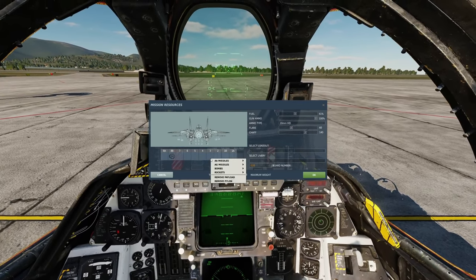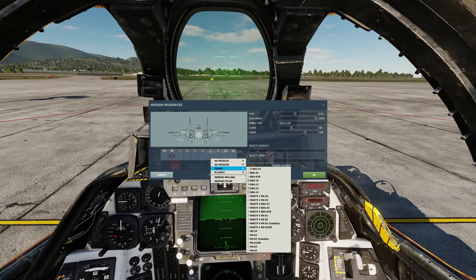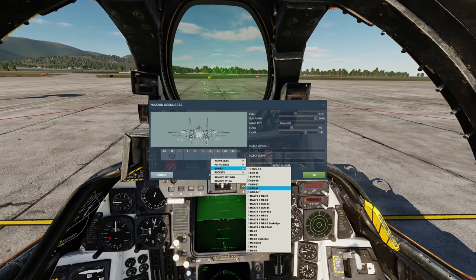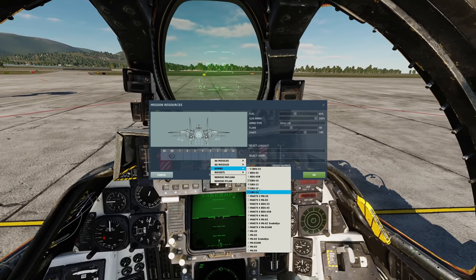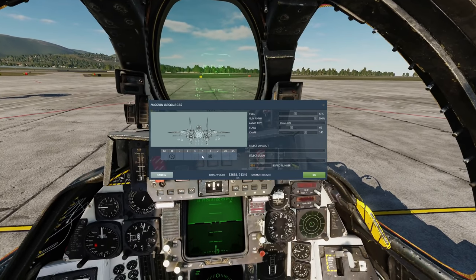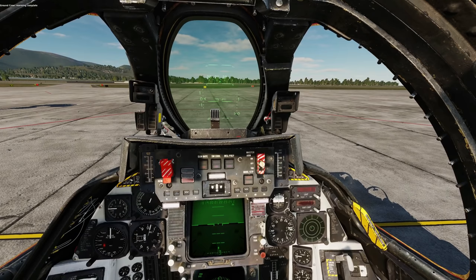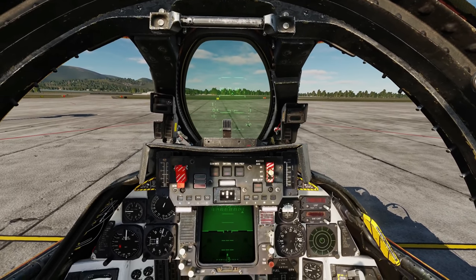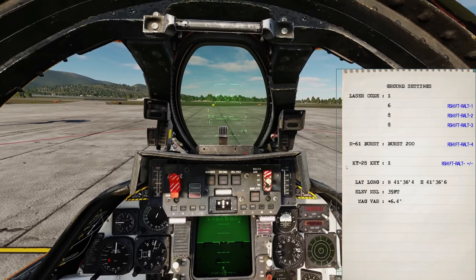On the armament screen, we're going to put a Lantern pod on obviously, and we can have four GBUs — laser guided bombs — on stations 3, 4, 5, and 6. GBU-10, 12, 16, and 24: 2,000 pound, 2,000 pound penetrator, 500 pound, 1,000 pound. Let's take four GBU-12s. Next we want to set the laser code on the bombs — Right Shift and K for kneeboard.